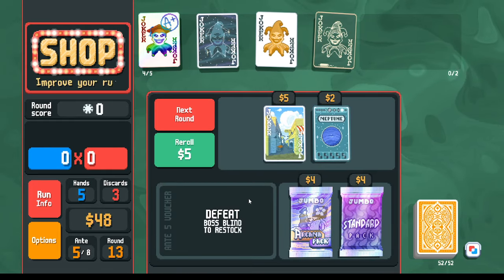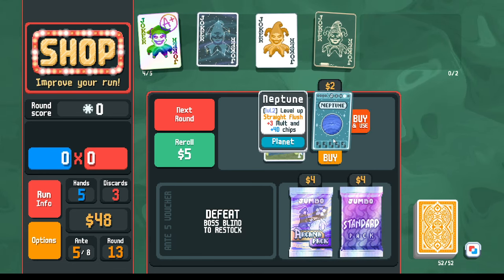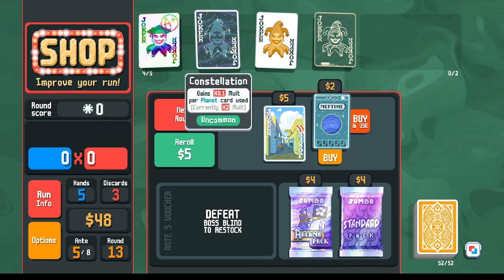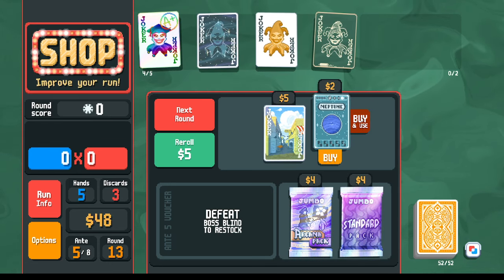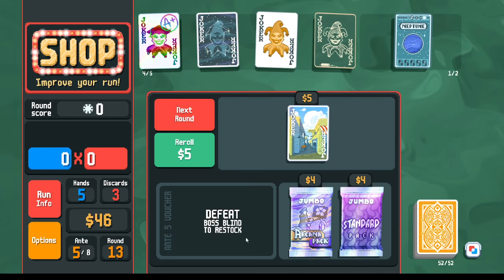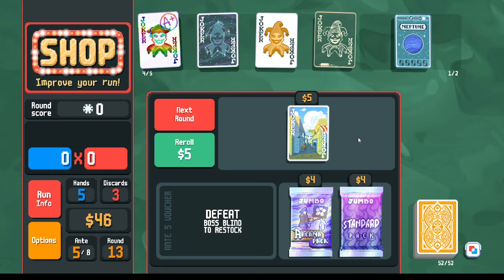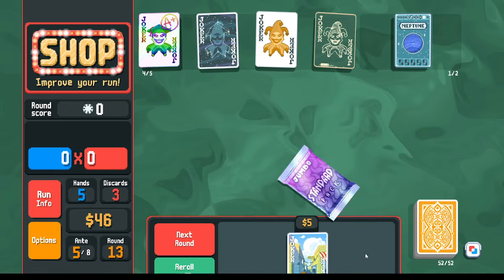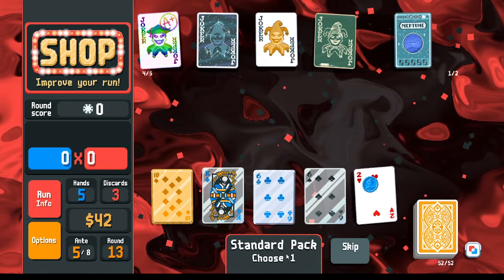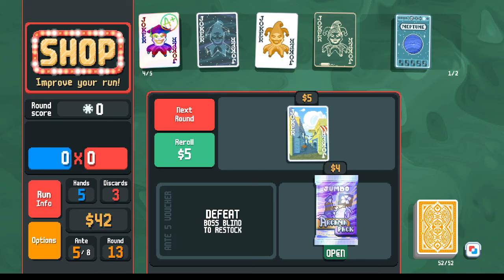I want Neptune to level up Constellation, but I'll hold onto it so that when re-rolling for planet cards, Neptune won't spawn from other sources. Jumbo pack looking for aces — no aces, that's fine. On to the arcana pack.